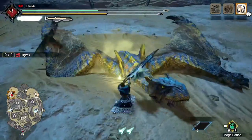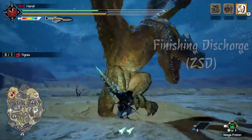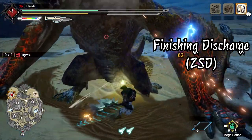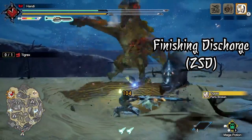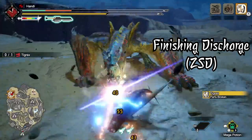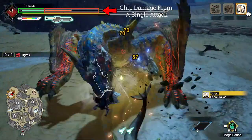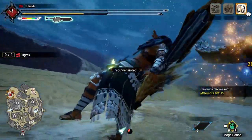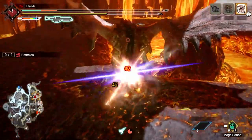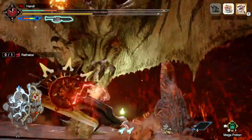But we didn't pick a weapon that can transform and morph just for mini explosions. Having your amp gauge full lets you take advantage of another switch skill — the Finishing Discharge — which will morph your Elemental Discharge into a zero-sum discharge finisher while you're in amp state. There are two sides to this attack: first, you latch onto the monster depending on what body part you connected with, and then you rev your sword up until you get that massive explosion. There's a catch though — you still take chip damage while attached to the monster. To rectify this, you can actually tilt back on the control stick if you know a really damaging attack is coming, resulting in a premature explosion that does less damage but keeps you from carting out.